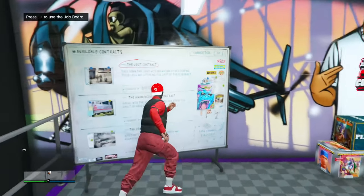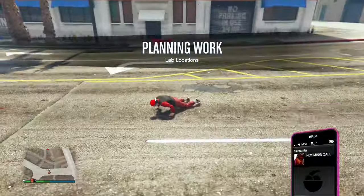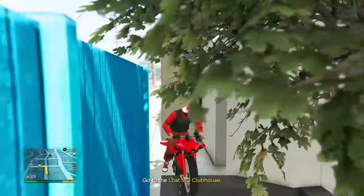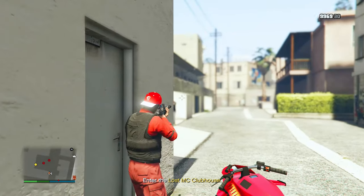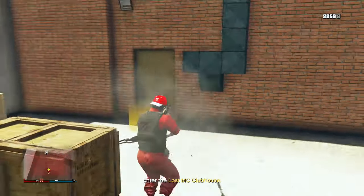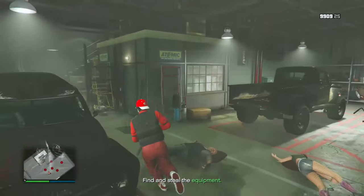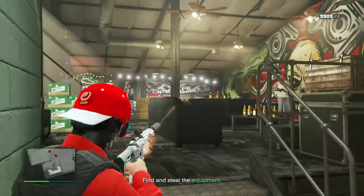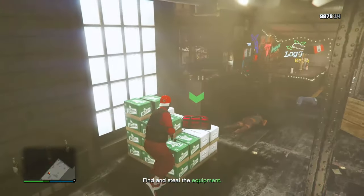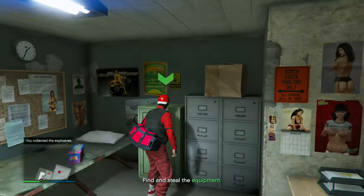Now for the red duffel bag — go back to your contracts and start up the lost contract, then start up the lab location setup. Get on your Oppressor and head over to wherever it tells you on the map. Once you're there, kill all the people outside the building, go inside, kill everyone in there, head upstairs, kill everyone in that room, and you should see the duffel bag right there.